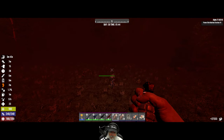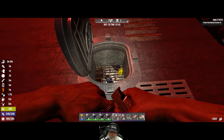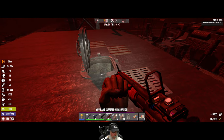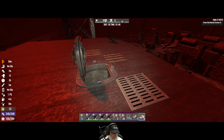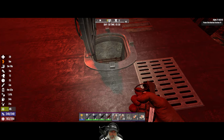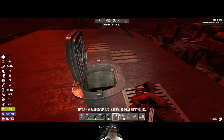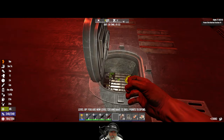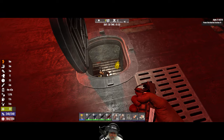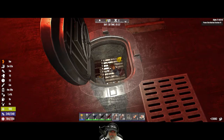Throw some nades over there, and some nades over there. I'm sure glad we put those points into pain tolerance and healing factor — we are just getting the tar beat out of us here. The next time we do this, I should probably collect a set of good quality heavy armor. Then when we do a horde night and respec, we just spec into heavy armor, because we don't need to move around for this.